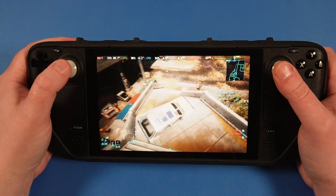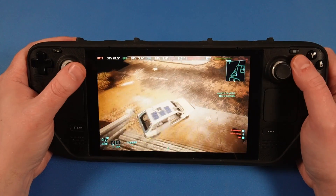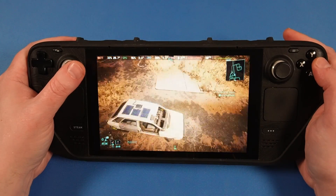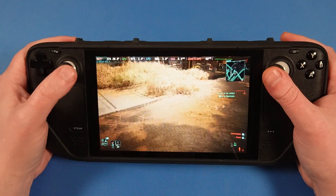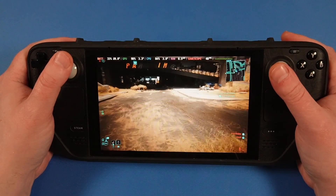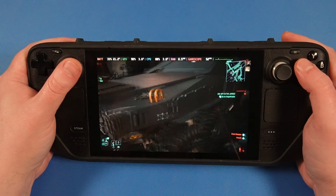As for the visuals, my Cyberpunk 2077 Steam Deck settings ditch elements like shadow quality in favour of making sure people and textures look detailed. When you're this close to the screen, you want to make sure those elements pop. You will lose some reflection quality as well, but playing on the highest settings becomes too much for the deck to handle anyway.